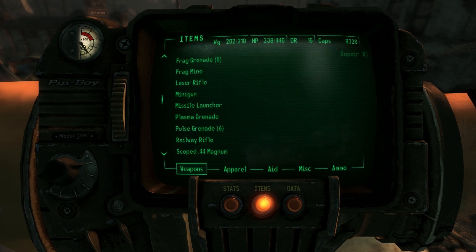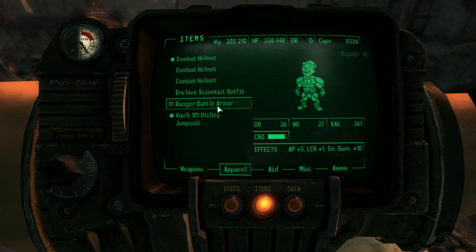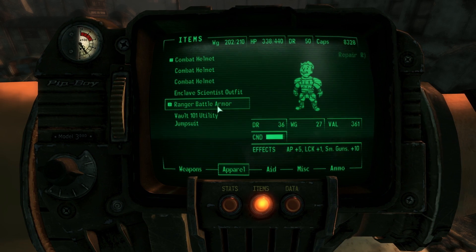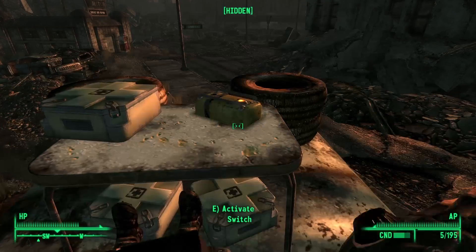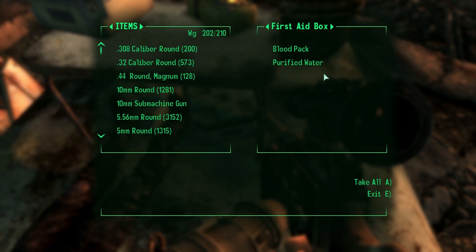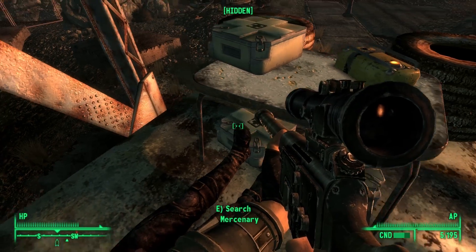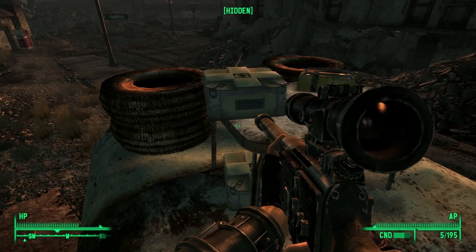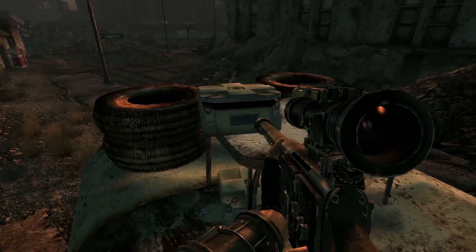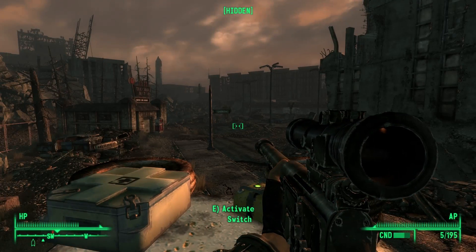I don't have the super laser rifle yet, which I think is called the Metal Blaster. I'm not sure. Let me check out the Elysia rifle just to repair mine. Let's go ahead and check out the first aid boxes. Stimbak, some purified water, another Stimbak with Radex. Let's go ahead and press the big button and see what happens.